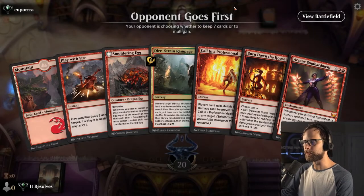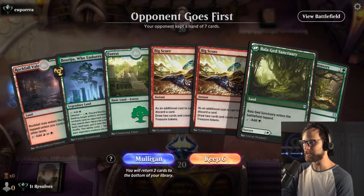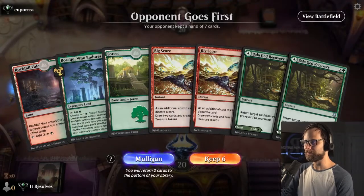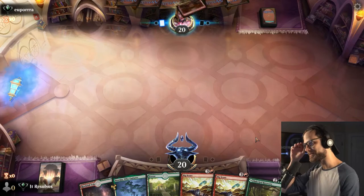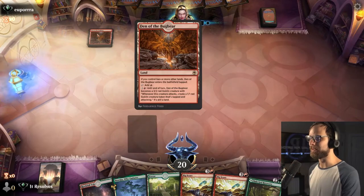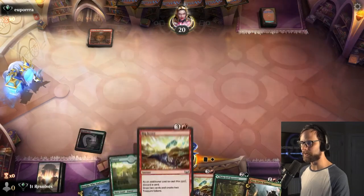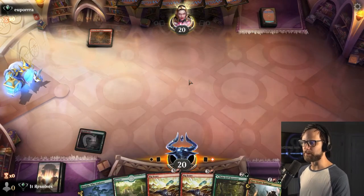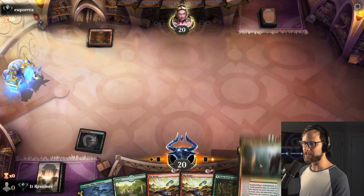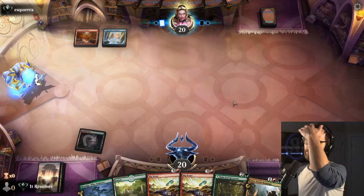Let's hope for a little bit better. This is a terrible start though — we are going to have to throw this back, we just have only one land. As much as I really don't want to, I think we just have to keep it. If we find ourselves against mono red, which might very well be the case, we are probably not in good shape. I don't actually mind the Rampage — it's a little bit of deck thinning but it's also a good pitch to Big Score just because it does have flashback.